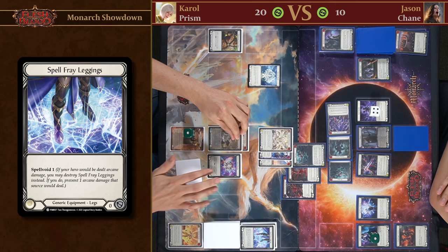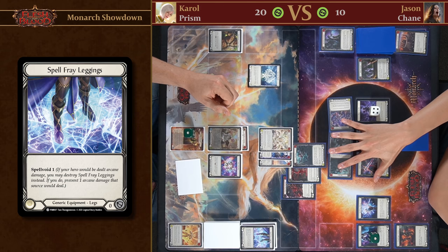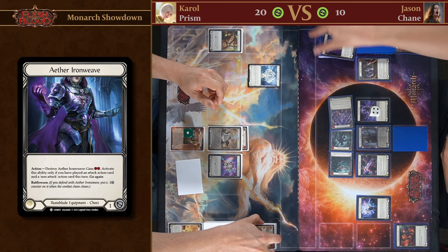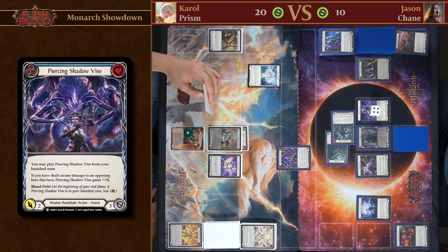I'll defend for nine. We know our opponent is really trying to protect the Spectral Shield — he'll most likely just deal some damage to me next turn. Do I want to invest my Ether Iron Weave? We're going to close this chain and use Ether Iron Weave — because I've played a non-attack and an attack action, we get two resources. We'll play Piercing Shadow Vice from the banish zone — it's only dealing two damage since I haven't done arcane damage, but now it's either lose the card in your hand or lose your Spectral Shield.